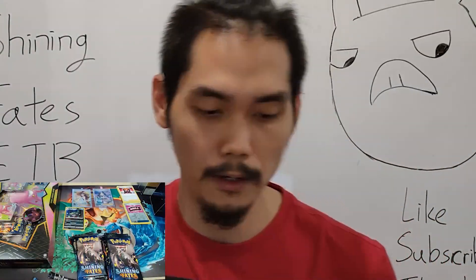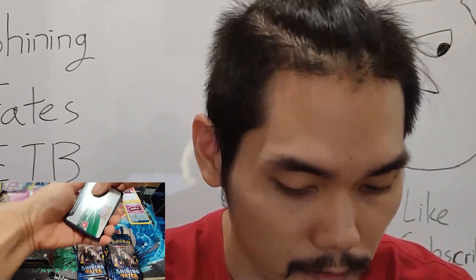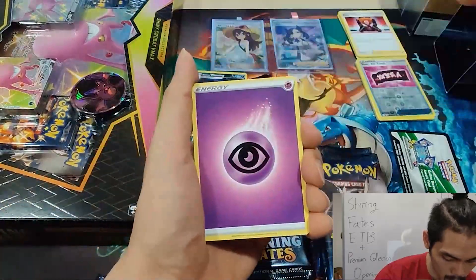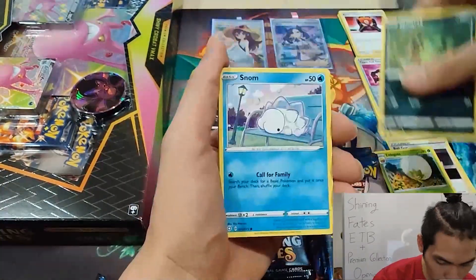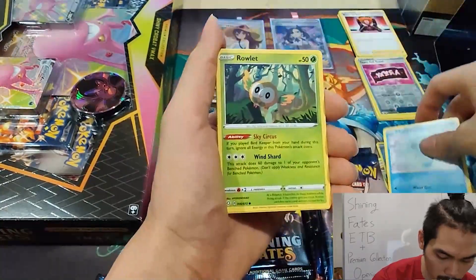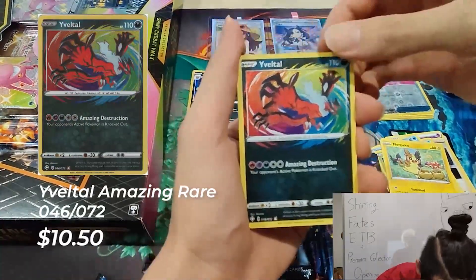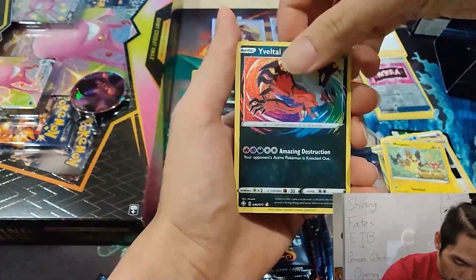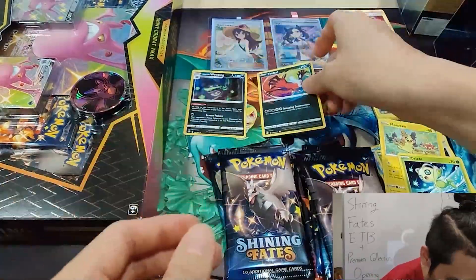I personally did buy at a reasonably higher price as well. Coming in with a Galarian Weezing holo. For me, I'm just going to hold my own ETBs — not these — I have my own that I want to keep sealed because it's a holiday set. With the printing rate it will most likely drive the price down even further, which is totally fine. I'm not in a rush, I'm not here to make profit. I just want to enjoy it.